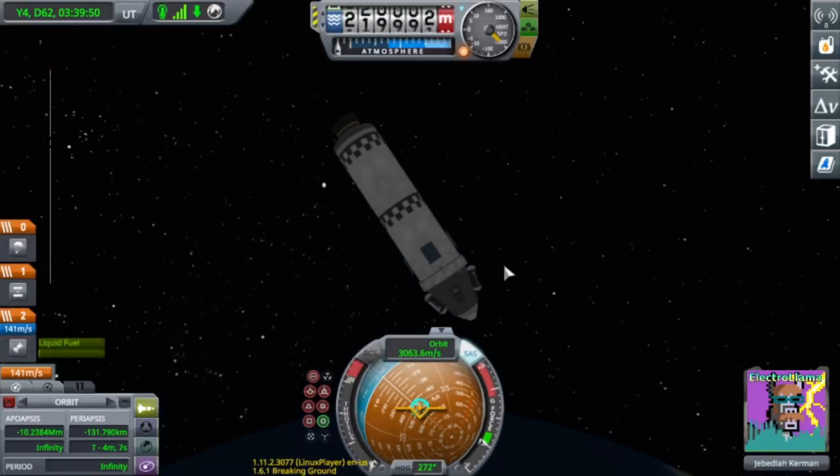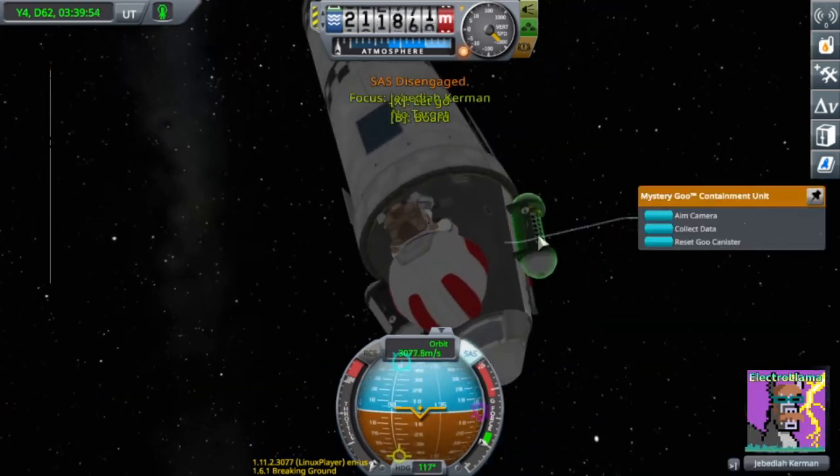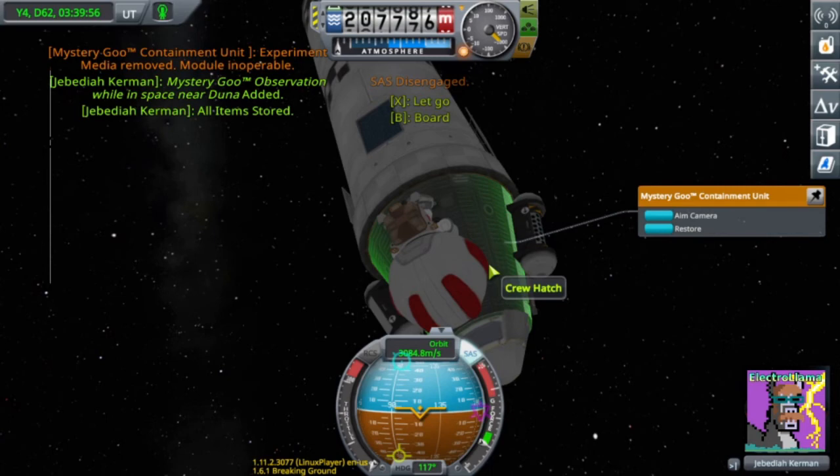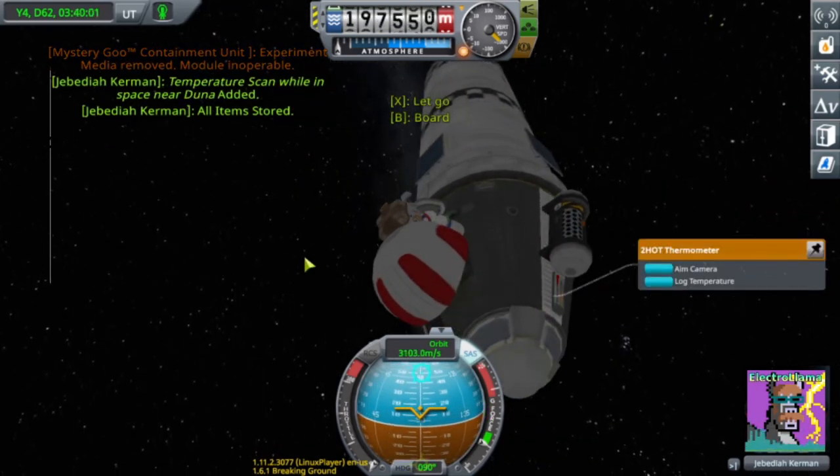If you're worried about your science experiments overheating, I do recommend going on EVA and collecting them so that if they burn up, you don't lose the data.